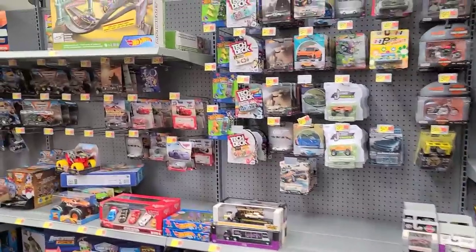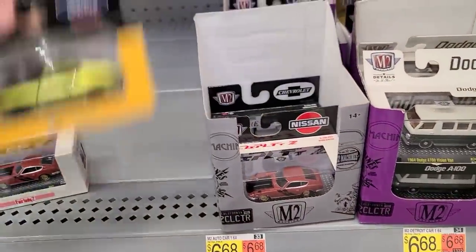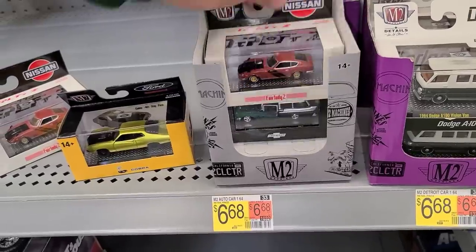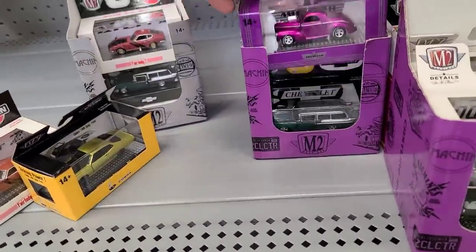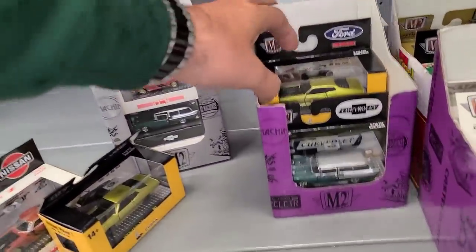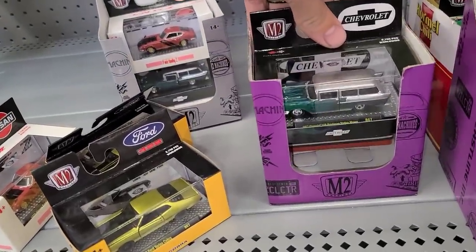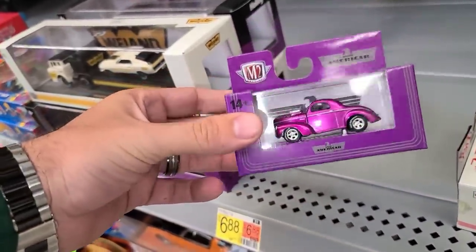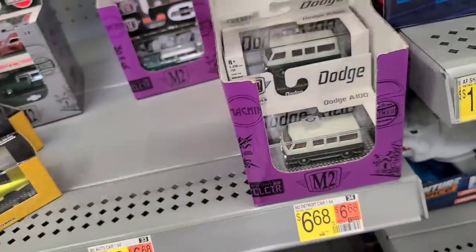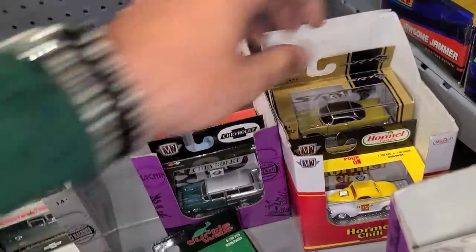I don't think this one got the same restock as the other one. I see they got these M2s because we just picked up that Fairlady, we picked up that Torino Cobra, and we picked up the IROC-Z. Wow, look at this Willys Coupe in purple — there's another Torino and another Handyman Station Wagon. That Willys Coupe is crazy purple. Let's keep going down — I think these are all the A100 vans we've seen.